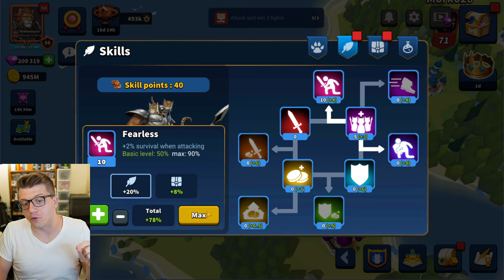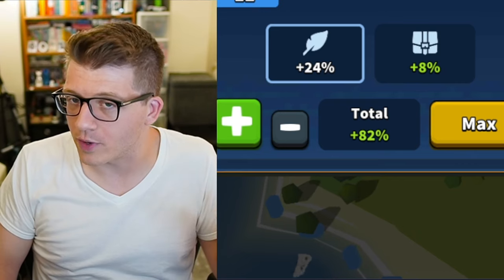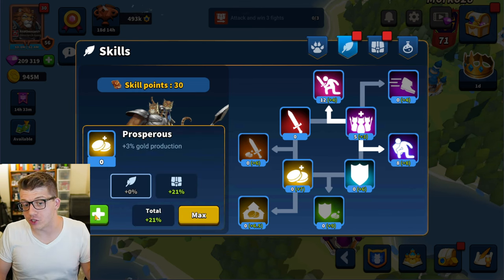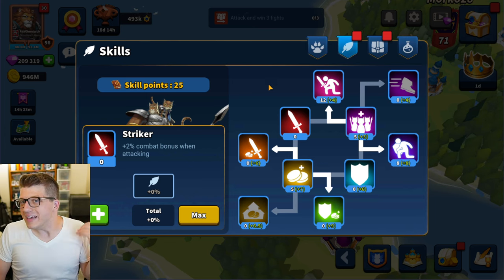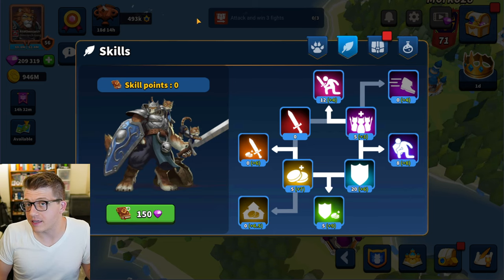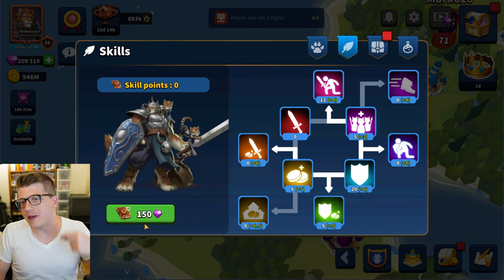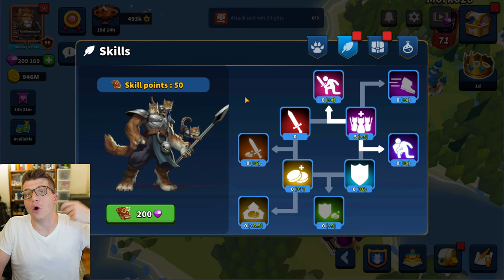I'll put 12 points into Fearless to reach 82, leaving room for future gear upgrades. For Brave, I'm already getting 16 from gear, so I only need 8 skill points to reach 82. That leaves 30 points to decide between gold production, defense, or offense. I'll put 20 into Guardian and 5 into Salvager. The key takeaway: focus on Fearless and Brave early in the season. Also note that resetting skills again costs 200 sapphires, so avoid constantly resetting.